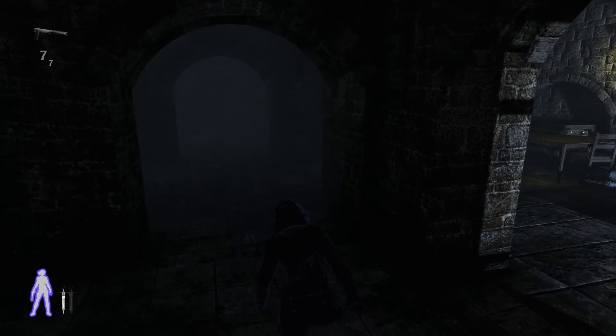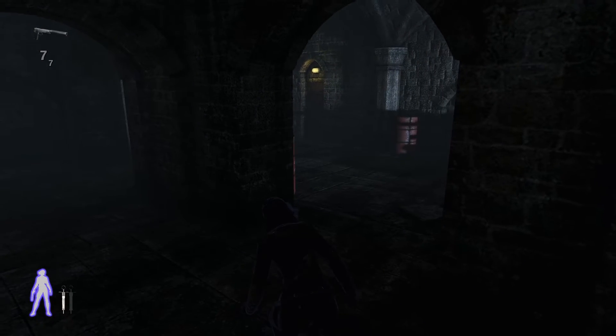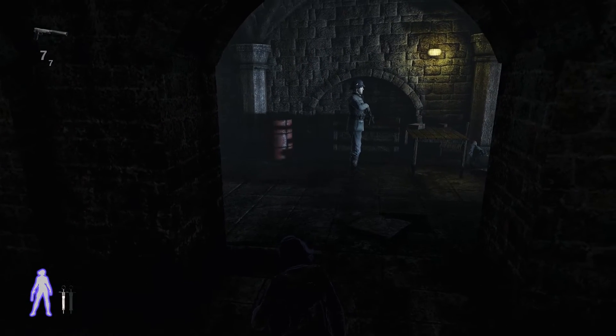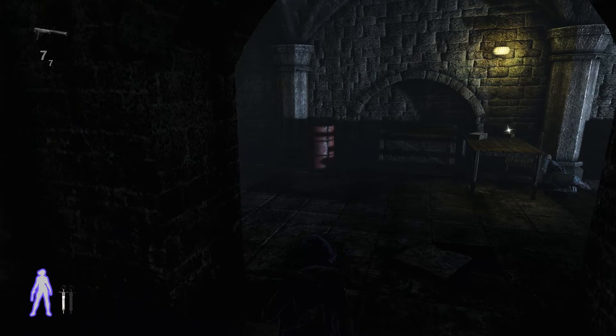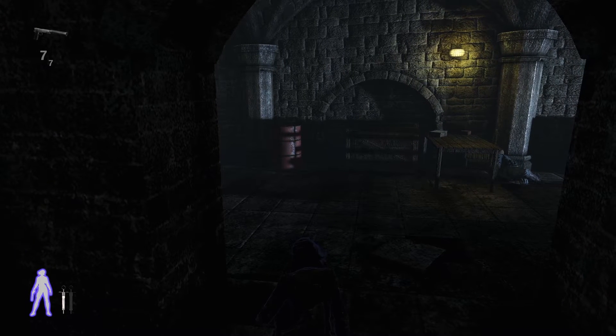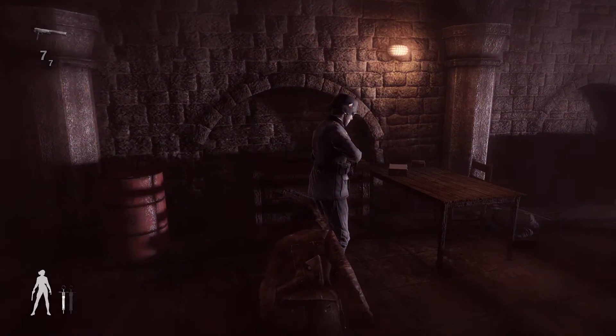We will take him out here. My walkthroughs are designed to be as easy as possible. We could take him out here, but we will wait until he makes a second patrol just to be safe and widen that window of opportunity. We have a collectible on the table there, and that's why we make the effort to take him out here.